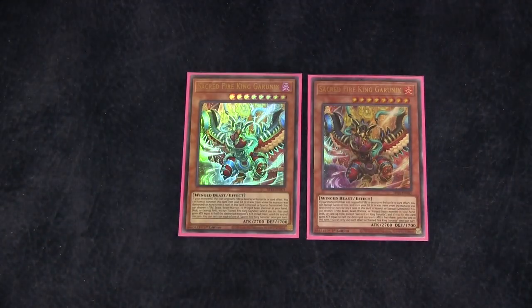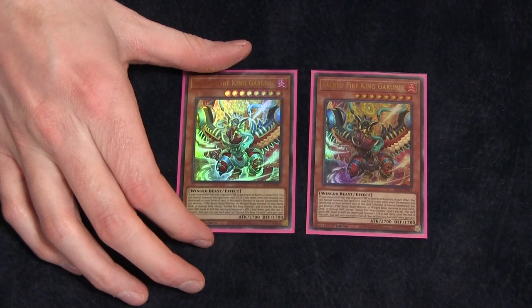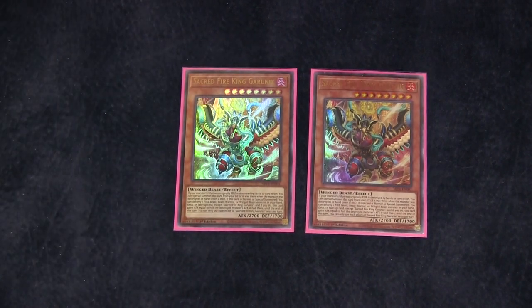Starting off with two copies of Sacred Fire King Garunix. This card is like the heartbeat of the deck, but it's not the linchpin. This card allows you to destroy cards from the deck or hand — any Fire monster — which can matter depending on how your hands work out. And it can summon itself for free if a Fire monster is destroyed when it's in the hand, even if it wasn't there when it happened, or in the graveyard, but it had to be there from the beginning.